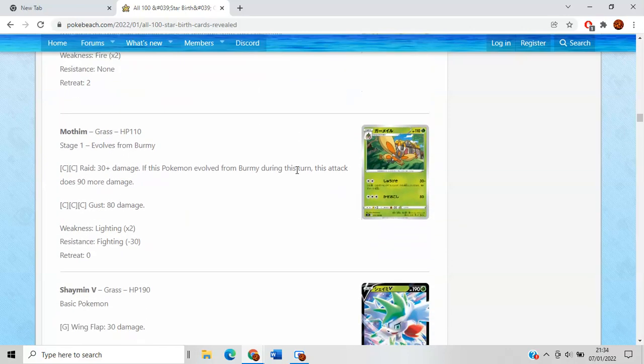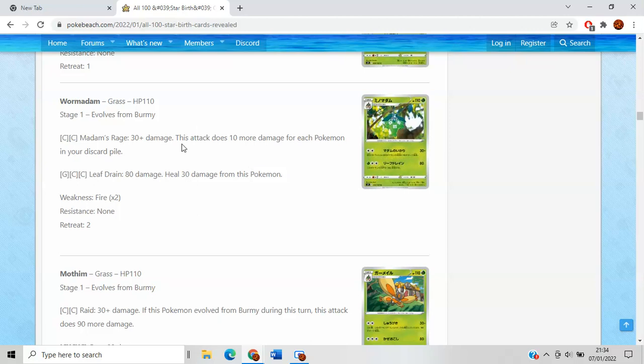It's also worth noting that Wormadam — this attack is on a Wormadam Fighting-type, Grass-type, and Metal-type. So you will be able to hit stuff like Gengar and Umbreon for weakness, which is pretty important to note.